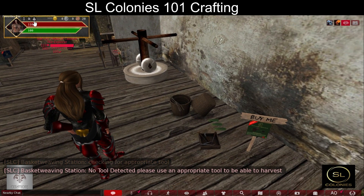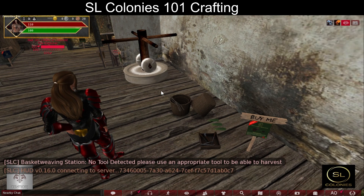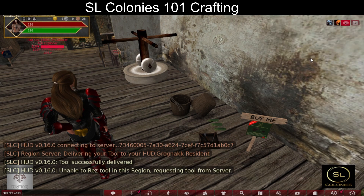The basket weaving station uses the billhook, so we come to get tool, select billhook, delivered to my HUD, and use tool — billhook.